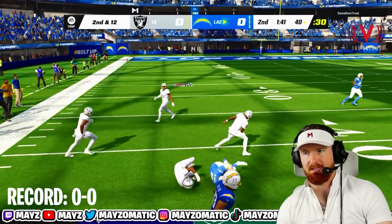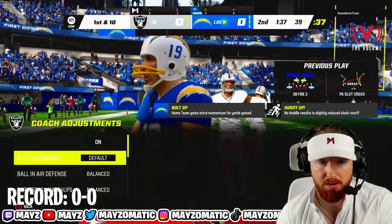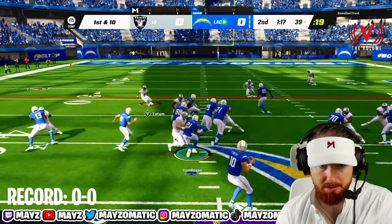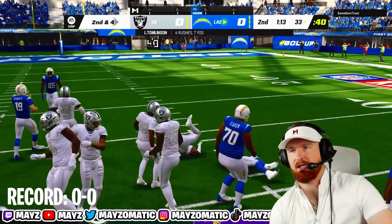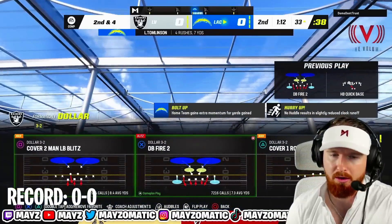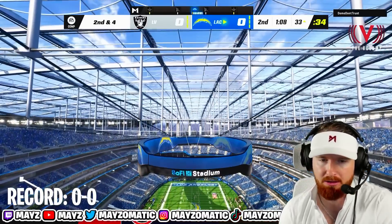We almost got the interception — gotta be a little more quick with our user. The quick hike is a problem. Look at LaDainian Thompson — Bo Jackson could have broken tackles like that. We might have scored on our last drive but Bo Jackson didn't want to do that.